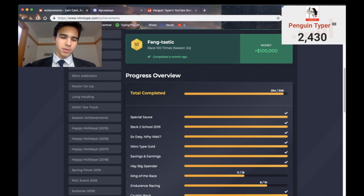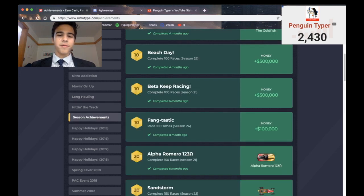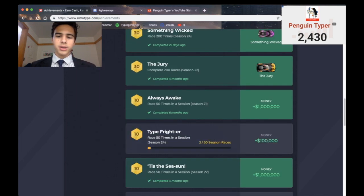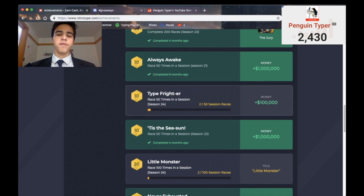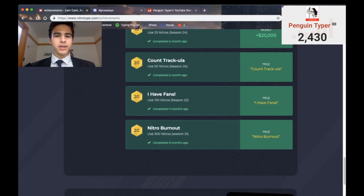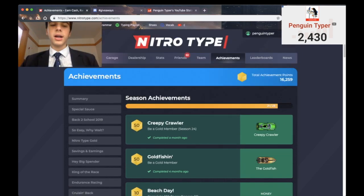If I go to the season achievements themselves — for doing 100 races back in season 21, I got 500k. In season 24, if you did 50 session races, you got 100k. If you use 25 nitros, you get 25k. It's all super easy stuff. So if you just race during these seasons and get the achievements, you can actually get a large amount of cash from it because it just keeps piling on. If I get 100k here, 200k there, another 50k there — it adds up a lot. My advice is to race during the seasons and earn the achievements. We actually have season 24 going on right now. So if you want to just pop a 50 race session, you get money.